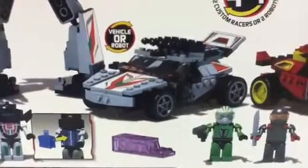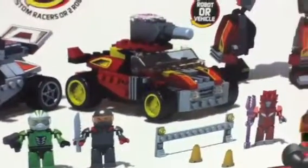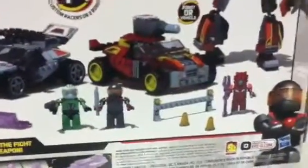I always build them in robot modes and keep them in robot modes. If you want to see the vehicle modes built, go to Mitch Santona's video. They do come with the blue energon bodies for Wheeljack, but I don't bother building that. They also come with a couple of caution cones and a street piece.